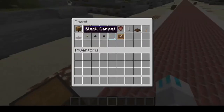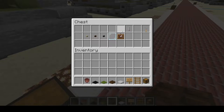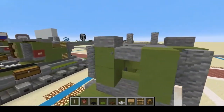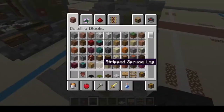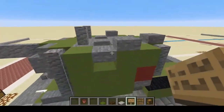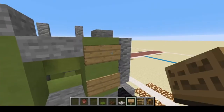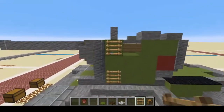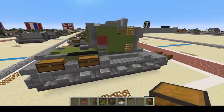Next, grab your cosmetic materials: chest, ladder, oak sign, iron trapdoor, dark oak wood trapdoor, green carpet, black carpet, flower pot, and end rod. Your end rod goes here and on the back of the turret. Black carpet: one, two, three on each side. Put your oak signs here, here, right there, and two on the back of the turret as hinges for your door. Ladder: one, two on each side. Chests: one, two — three pairs total.